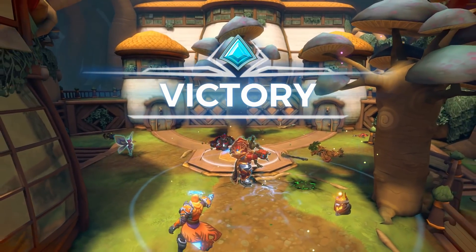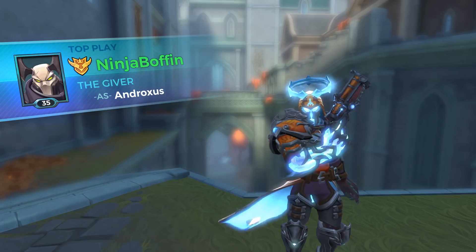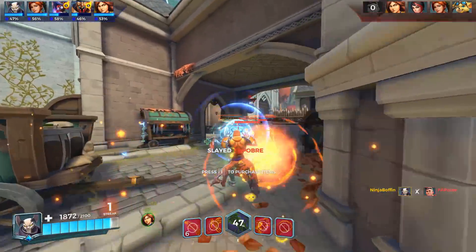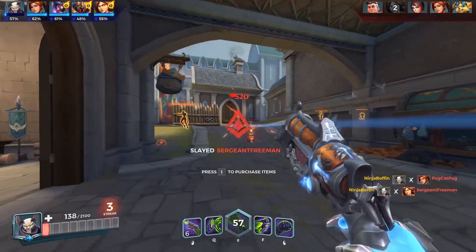Androxas is a pretty popular champion at all ranks, so chances are people will know how to counter him. The best advice is to be unpredictable — you can dash, use Reversal, and dash again within the same dash range. Your low health pool relies on you not getting hit and hitting your shots. Pick Andro only after your core damage and support have been picked. Team comps more often than not win games, not individual champions.